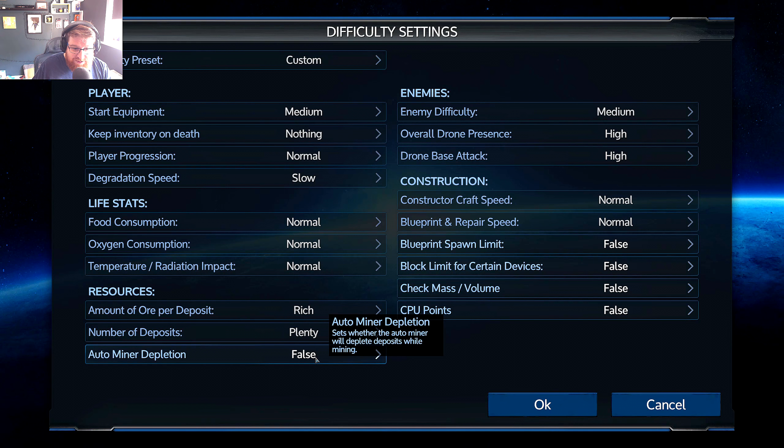Auto miners are little devices you can place over resource deposits to automatically mine them. If depletion is set to true, those auto miners will dig up entire deposits and you'll have to move them. If you're setting up a permanent base with auto miners, you'll eventually run out of deposits on that planet and your base becomes redundant. Set it to false and you've got basically infinite resources there.